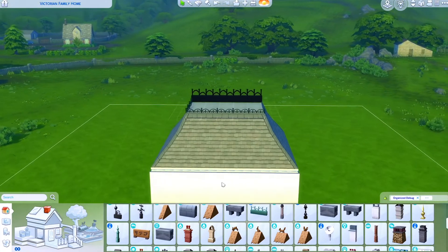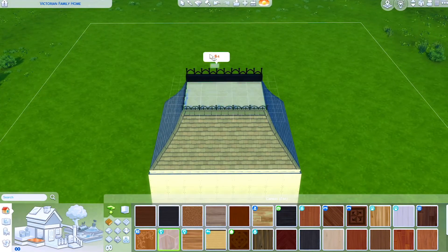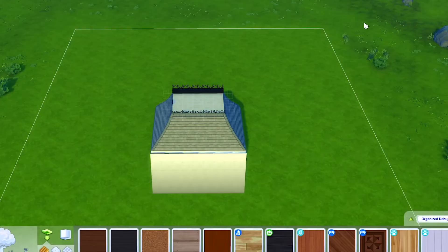They both look fantastic, and from here you can pick any flooring style you want for the top, and then you'll have a nice roof for your Victorian style houses.